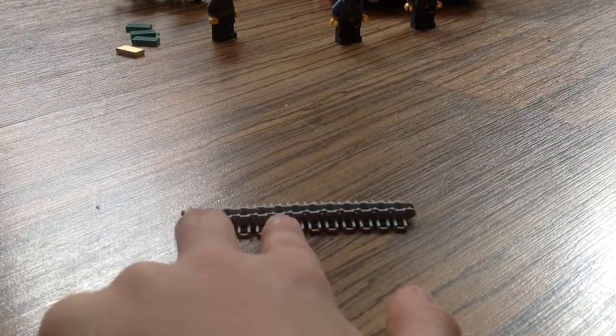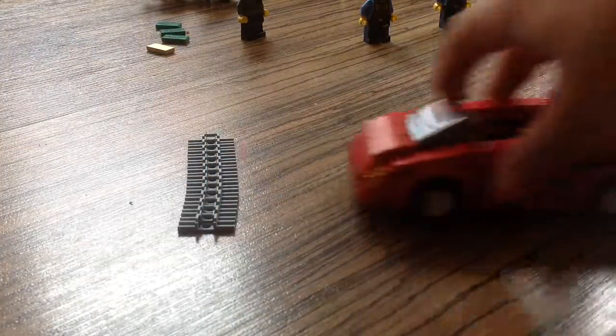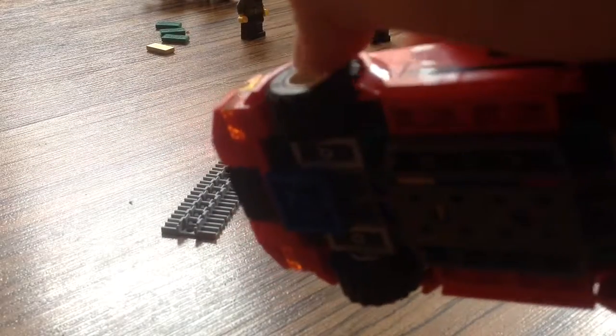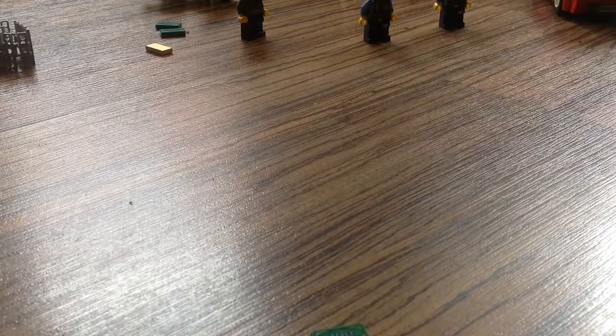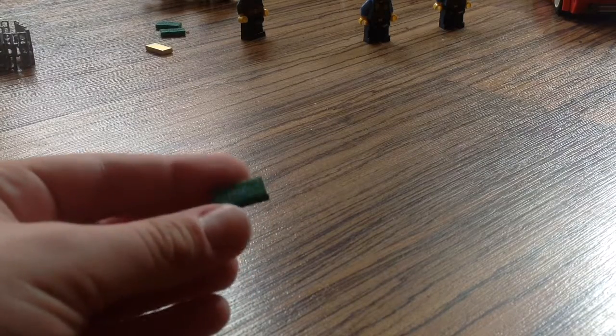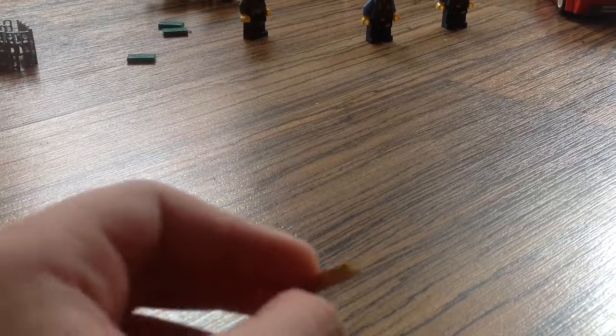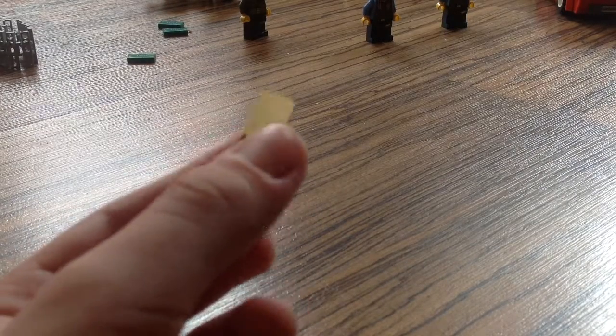Now let's look at this piece — it's a kind of spike strip. When the car drives over it, it makes the tires pop up so the car stops being drivable. There's also a rare square piece. The money pieces are green with a dollar print, and there's one golden ingot — not Minecraft gold, just a golden ingot.